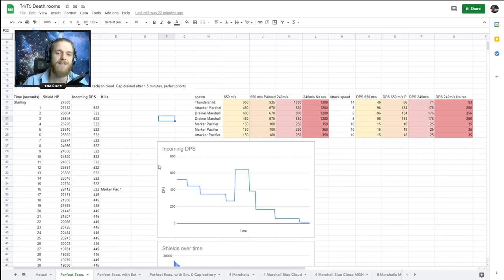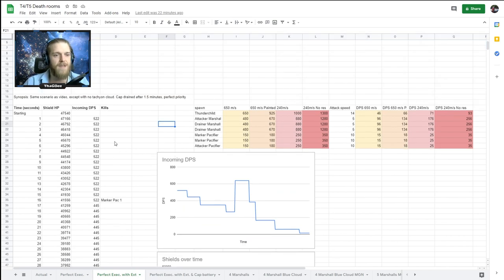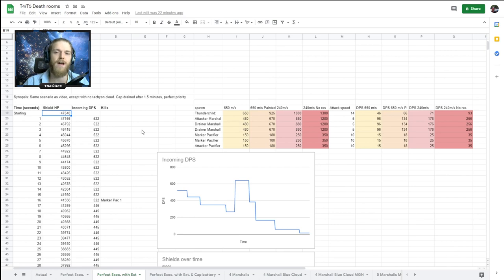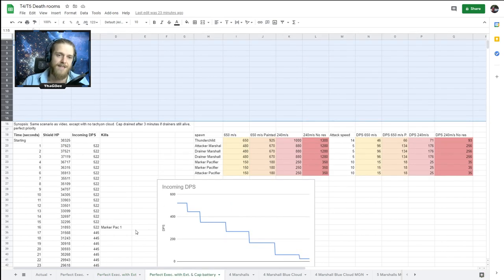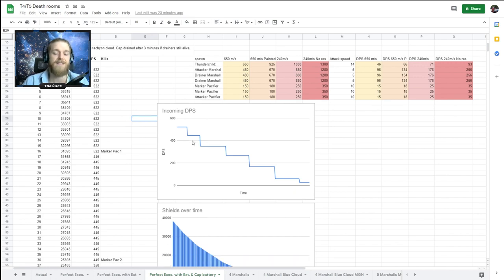Now if we start working on the fit: first, we remove the shield purgers from the rigs and put shield extender rigs instead. Same exact scenario, but we're starting with quite a bit more shield HP. We're still at 85% though - not assuming we come in at full HP unless it's the first room of the filament. With shield extender rigs the scenario is quite a bit better.